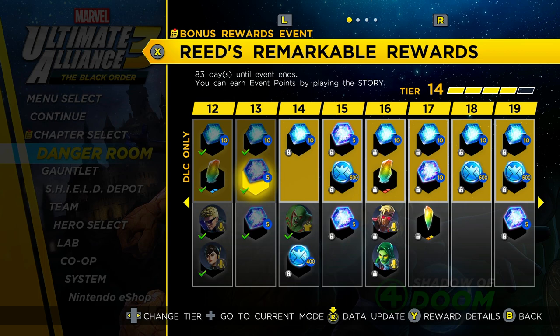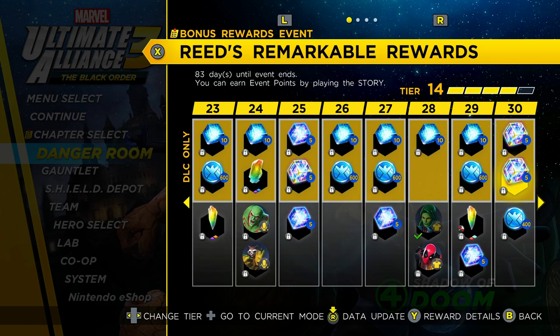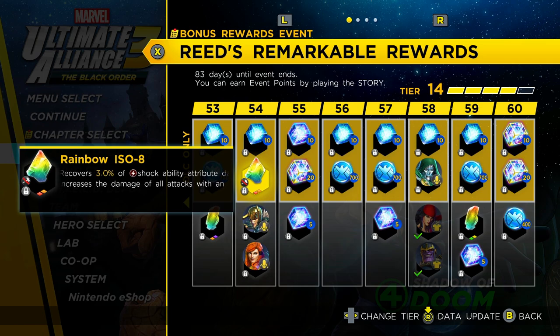Hey guys, welcome to a guide on the fastest way to get tiers in Reed's Remarkable Rewards. You can actually get tiers here really easily, but the problem is it's quite difficult — if you have a weak team you're gonna struggle. This is kinda to get your cool Deadpool skin locked at tier 28, and this cool ISO 8 at tier 54 that gives you 3% of your shock ability damage as health.